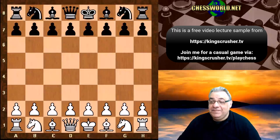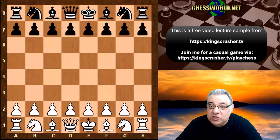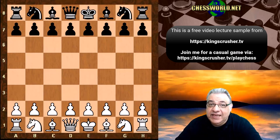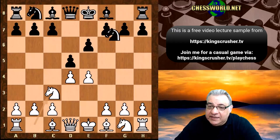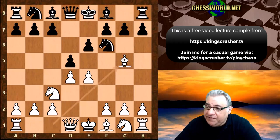Hi there. In this lecture we see a remarkable form pawn installation which really helps take care of the white position. This is Alpha Zero against Stockfish 8. We have book moves given the French defense, the classical variation with Bishop g5 in fact.